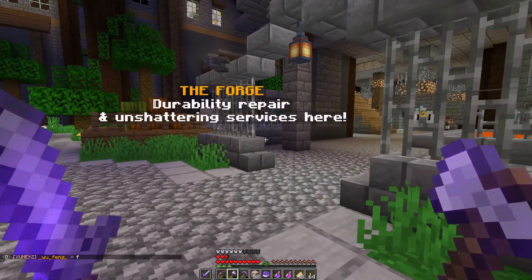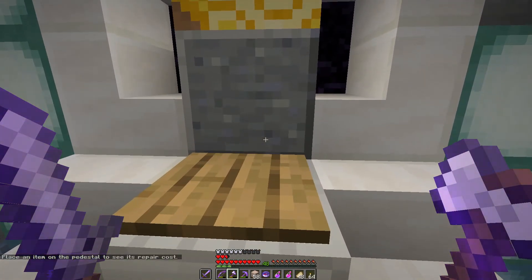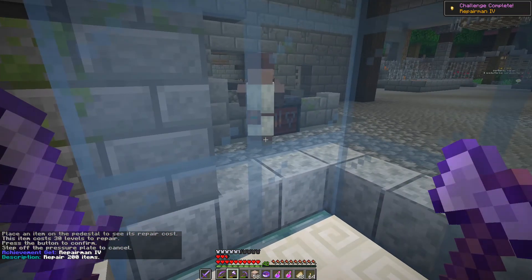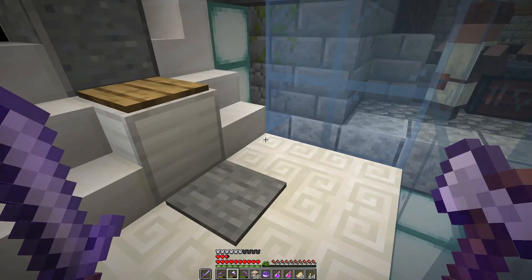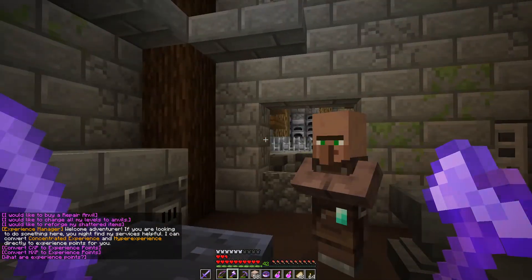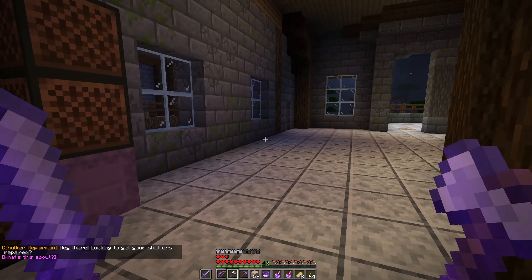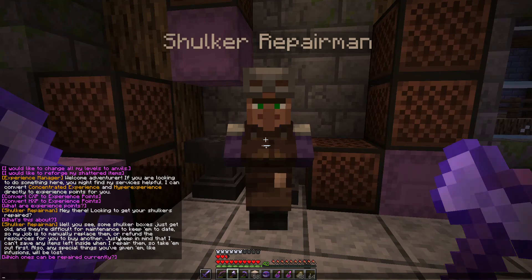That's the workshop, I think the smith is over here. The Forge — durability repair and unshattering services. I should probably repair that. Place an item on the pedestal to see its repair cost — 30 levels to repair. I got 'Repairman' — I guess it's just a little achievement. That's the experience manager. Why would you need to repair your shulkers? Well, some shulker boxes just get old and they're difficult for maintenance to keep up to date, so my job is to manually replace them or refund the resources.